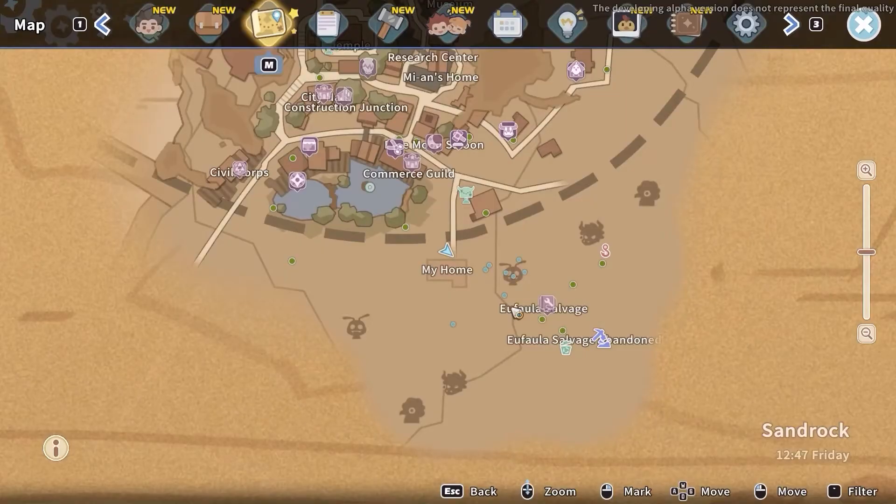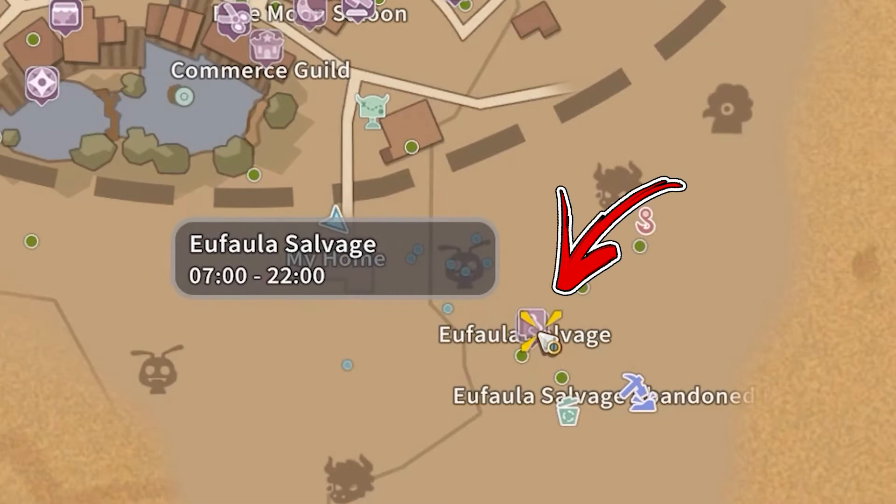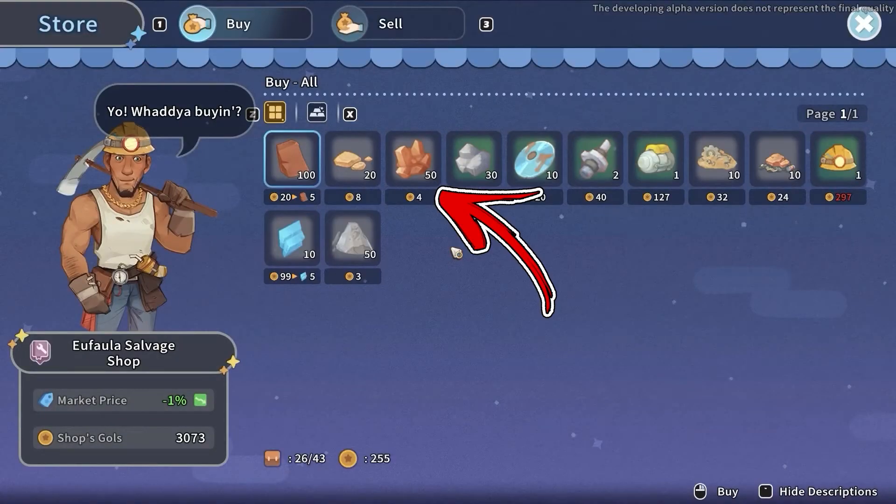Alternatively, if you want to save your stamina, you can reach the Euphala Salvage Shop to the bottom right side from your workshop. Here you will be able to buy up to 50 copper ore each day for a price of 4 gold each.